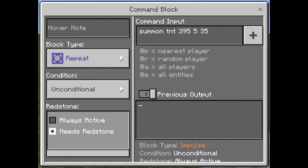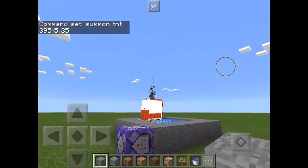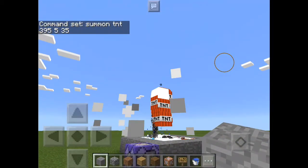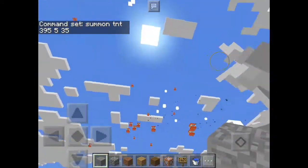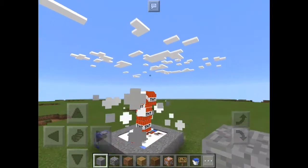Let's start now — set it to always active. There we go! Now it's firing explosions. As you can see, it's super super cool and so many TNTs are flying around!